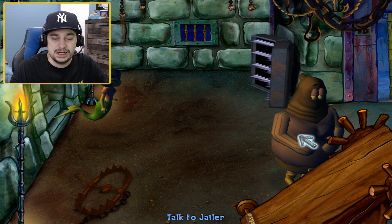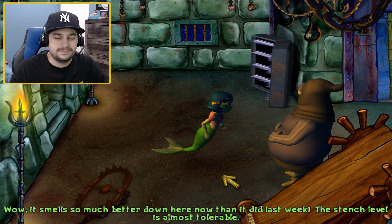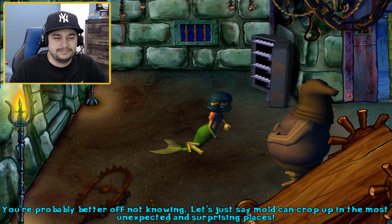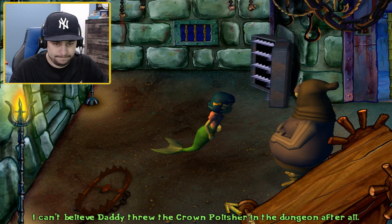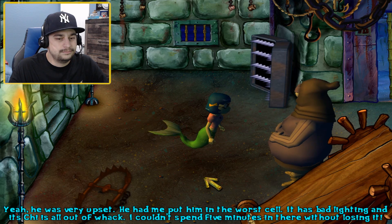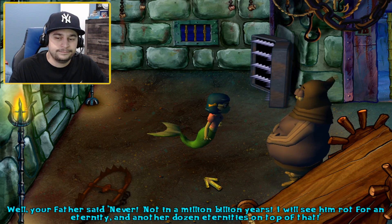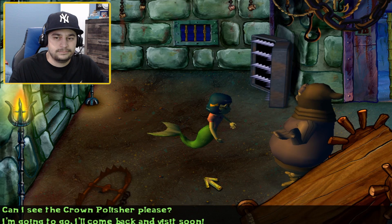You've got some real freaky stuff down here. Hi, hello princess. It smells so much better down here now than it did last week — the stench level is almost tolerable. The guards will stop passing out and everything. Let's just say mold can crop up in the most unexpected and surprising places. I can't believe Daddy threw the crown polisher in the dungeon after all. Yeah, he was very upset — he had me put him in the worst cell. It has bad lighting and its chi is all out of whack. Your father said never, not in a million billion years. So... Tuesday, probably.